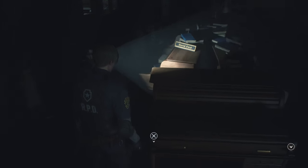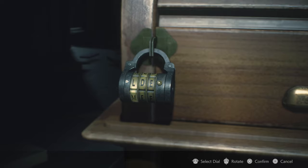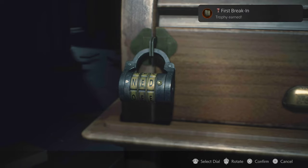First Break In — open a dial safe. You'll want to do this one; the goodies are so worth it. They'll usually contain things like hip pouches, a gun upgrade, or some ammo for rare weapons.